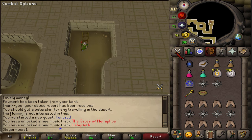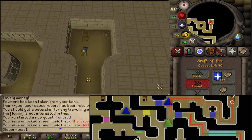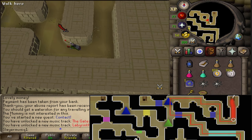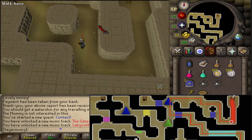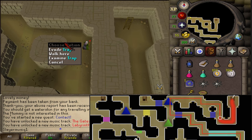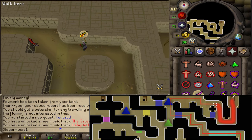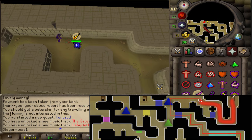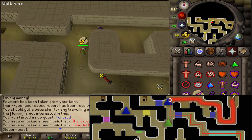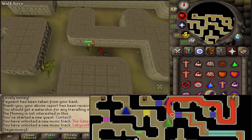First, go to your combat options and turn off Auto Retaliate. Then let's go south, follow the dungeon, make a U-turn, and keep going north. Go anti-clockwise around the pillar, because the southern one has a trap. After that, turn on Protect from Magic and go west. Take the first path going south and then go back east, but there will be a spike trap — click on it to evade. Maybe turn on Protect from Ranged if a Locust Rider is near you.